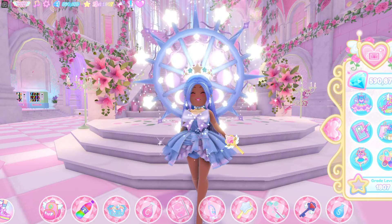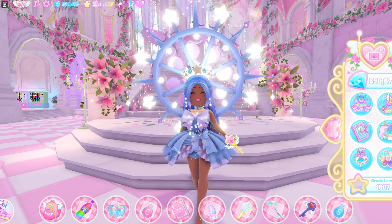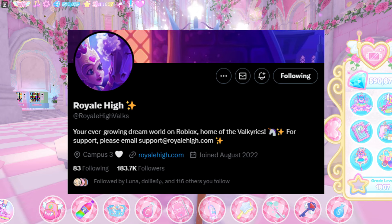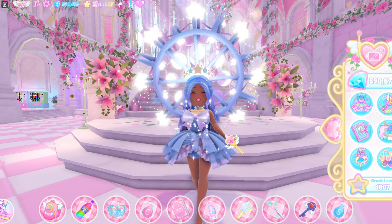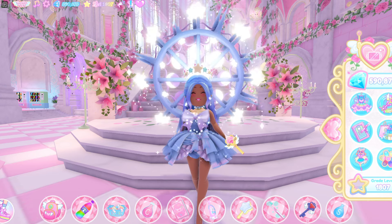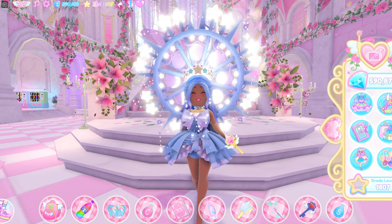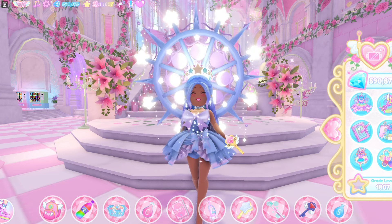The next badge you guys can get is the Writer's Award badge. How you can get this badge is by going over to Twitter and following Royal High Folks. Basically, they have a Google Docs that they open before a brand new halo is in the fountain, and you guys can actually apply to get your halo in the fountain. If your story gets accepted by Royal High, you can get the Writer's Bracelet and a badge as well.